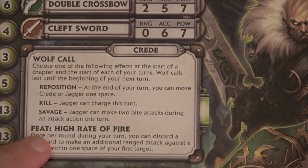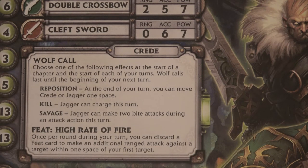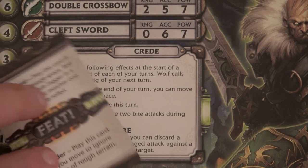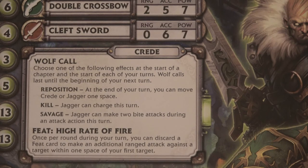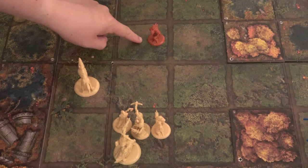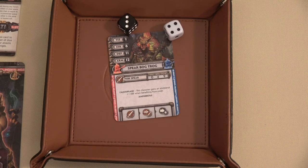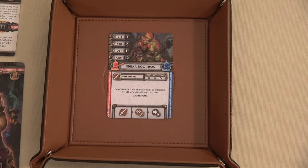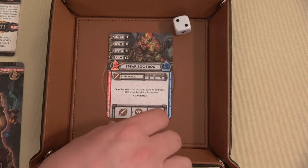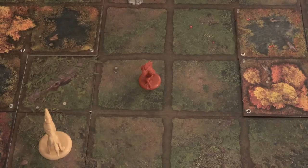We're going to use our feat ability High Rate of Fire. Once per round during your turn, you can discard a feat card to make an additional ranged attack against a target within one space of your first target. We'll discard this feat card and do another attack. The only enemy two spaces away is the red Spear Bogtrog. With accuracy of 5 and defense of 11, we need a 6 or higher. We rolled 4, 5, 6, 7 — yes, we hit! Our power of 7 versus armor 12 means we needed greater than 5, and we got a 7 — took that Spear Bogtrog out too, plus another XP.